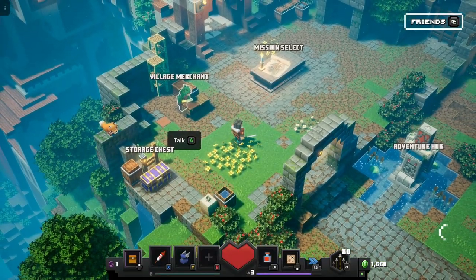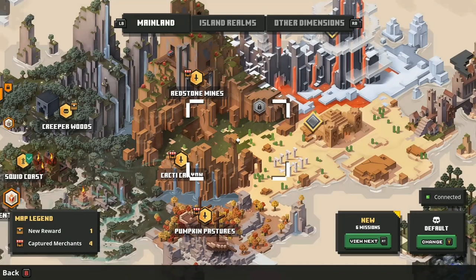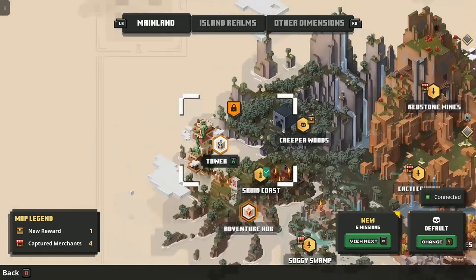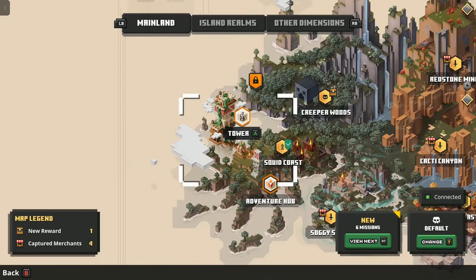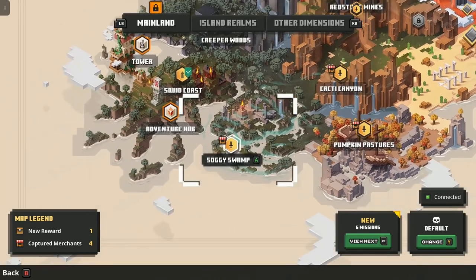Like I said, I didn't know too much about the game. I went into the mission select, and the first thing I did was go over to the towers. I don't know why I went all over here, but I hit towers, played through the tower mission, beat the first boss that came. And that was pretty fun. It was a cool little thing to do.